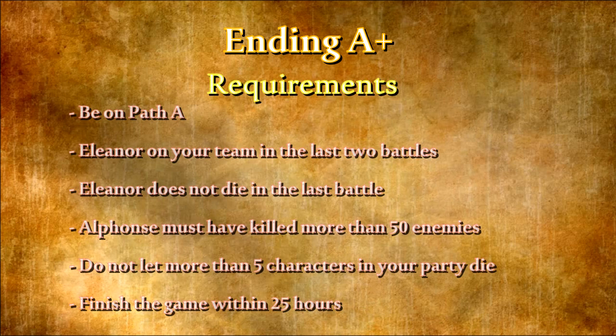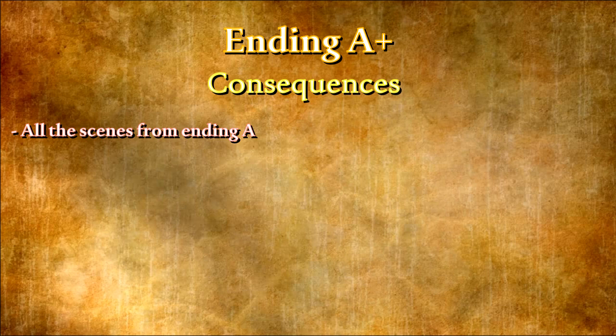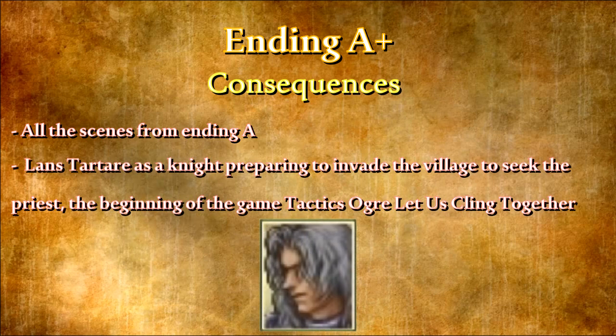Ending A+ — Requirements: This is the most complex ending. To reach A+ you must be on Path A, Eleanor must be in your party for the last battles of the game and she cannot die, Alphonse must have killed more than 50 enemies alone during the entire game outside of training, you cannot have let more than 5 characters in your party die permanently, and you must finish the game from start to finish within 25 hours. Consequences: All the scenes from the A ending play, plus a bonus scene showing Lancelot Tartar as a knight preparing to invade the village to seek the Priest — which is exactly the beginning of Tactics Ogre: Let Us Cling Together, the best known and acclaimed game in the saga.